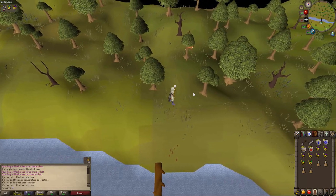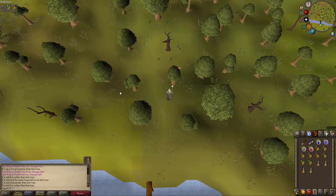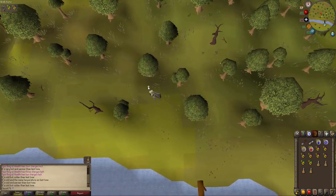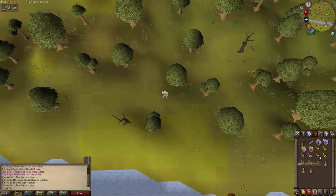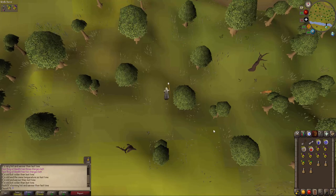The first chest is just up here. It says down there, 'ouch, it's burning hot' — that's when you know you're in the right place.